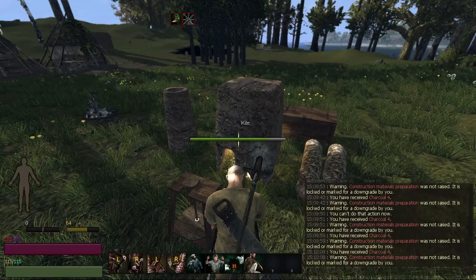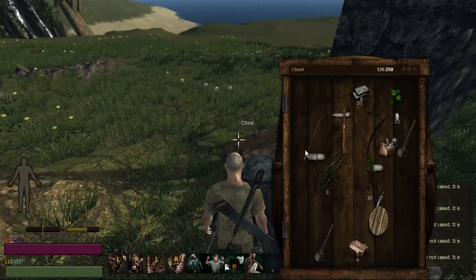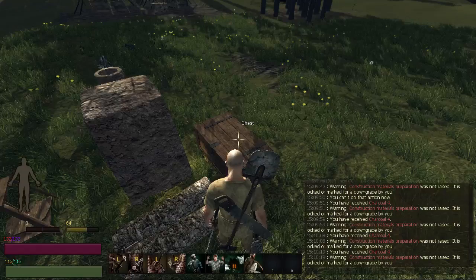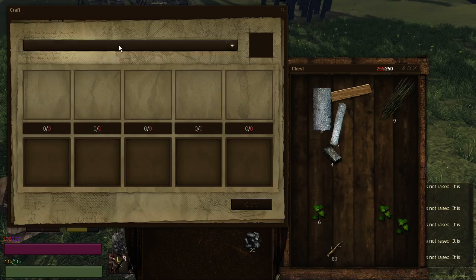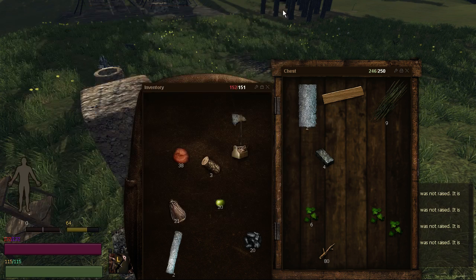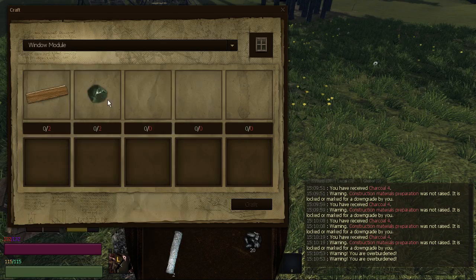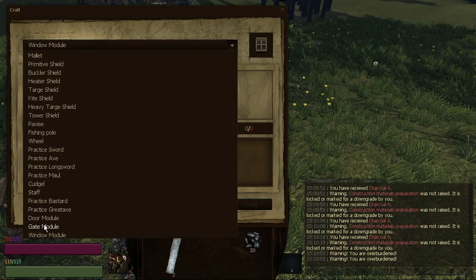We're also going to need our carpentry kit, which I don't exactly know where I left — and it may have actually been used by somebody else. There it is. We're going to take this. Craft — let's see. Door modules. We're going to need a lock, so we need to figure out what we need for a lock. We've got two of these. We're going to need nine hardwood boards. And then the windows — window module — we need glass. So we're going to need some sand, and those are softwood. That's easy enough.